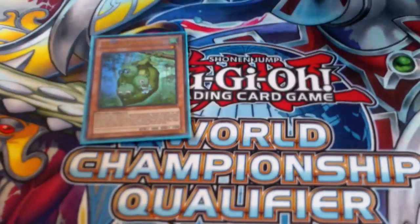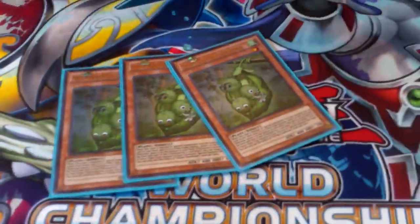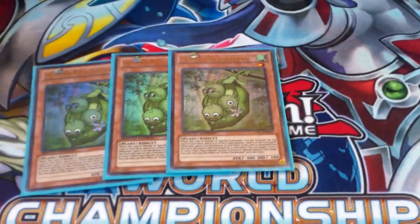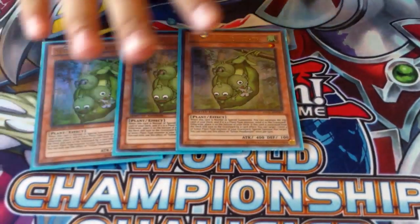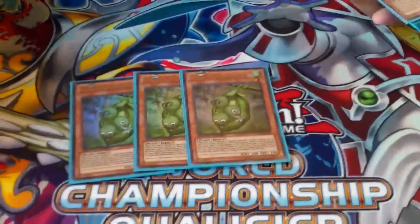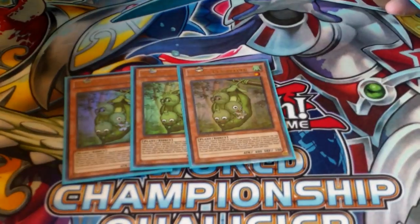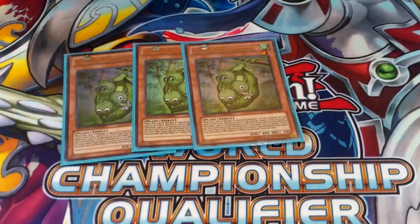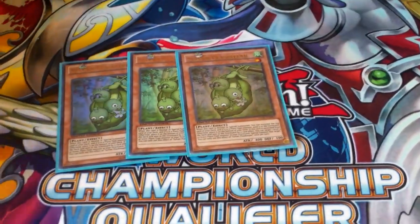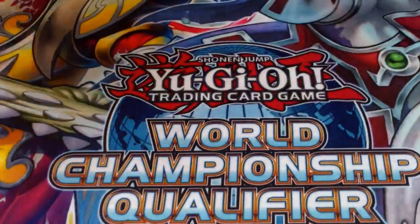Next card, we have three Peacekeeper. You went out of your way to get the Ultras too — it looks so pretty. This deck is nice. This card is Monster Reborn on Crack for plants. You can get Lonefire back. It's like Soul Charge, but it's cute — three little peas in a pod.